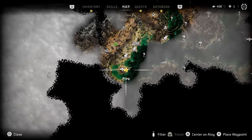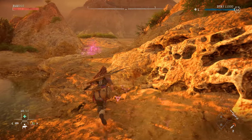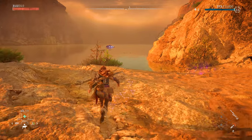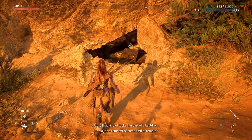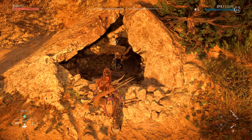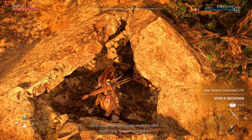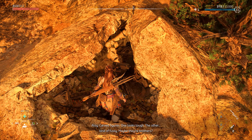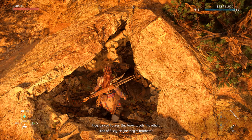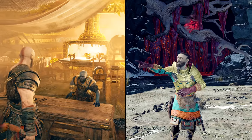First up is a reference to another great Sony exclusive. At a specific location on the map, you can find carved totems — one looks tough, the other kind of fuzzy. Maybe they're brothers. The Totems of Brotherhood War Totem is actually a reference to Brok and Sindri from 2018's God of War.